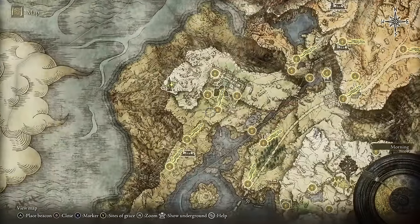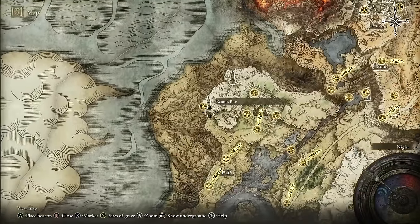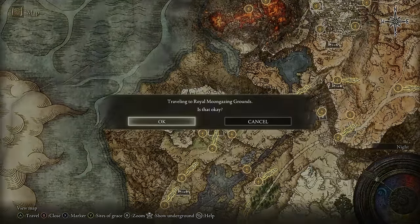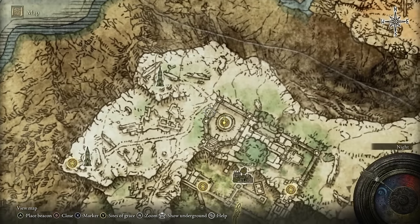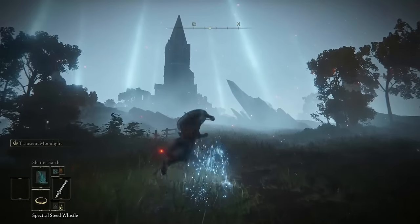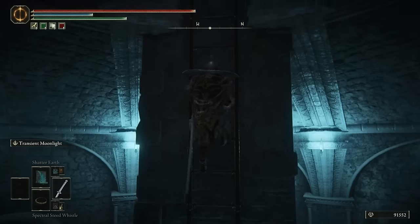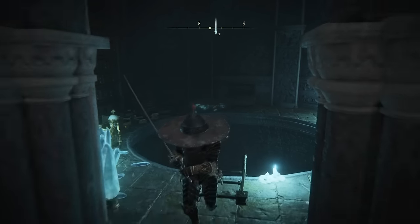You'll start a questline that's going to help you unlock the teleporter. After you've completed Ranni's questline — if you need help with that, I have another video in the description below and on screen — we're going to the northernmost tower called Ranni's Rise. Make your way to this tower and climb to the very top. At the top of the ladder there's a secret chest right behind you that you can jump around and loot.